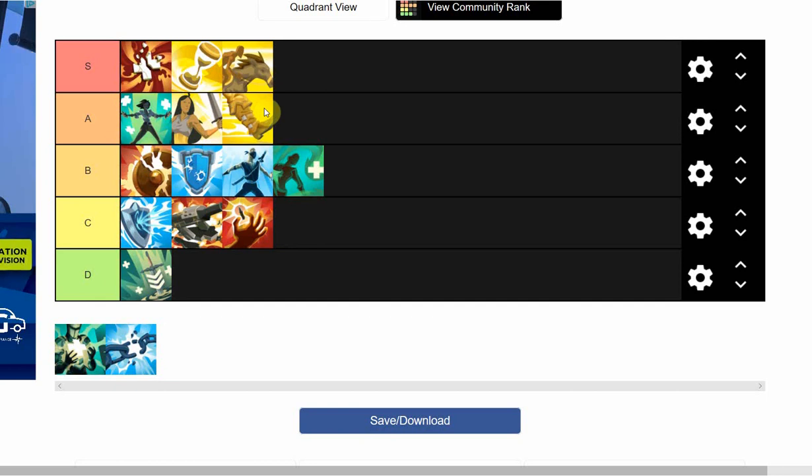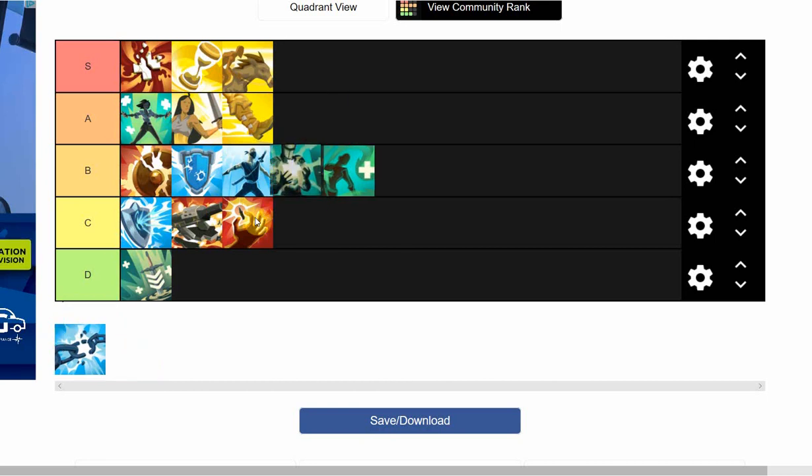Nimble — A tier as well. Right now it's one of the better items. They reduced the cost down to 150 per level, so a max of 450 credits. Being able to move faster for less cost is really good — a really solid pick if you decide to build it.